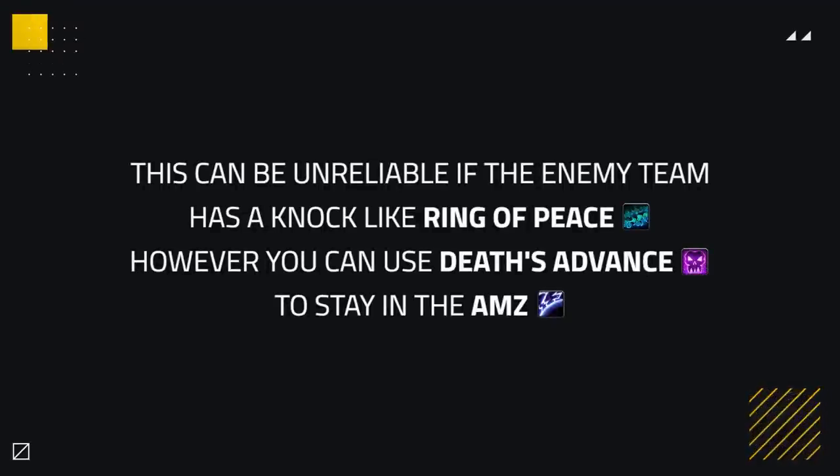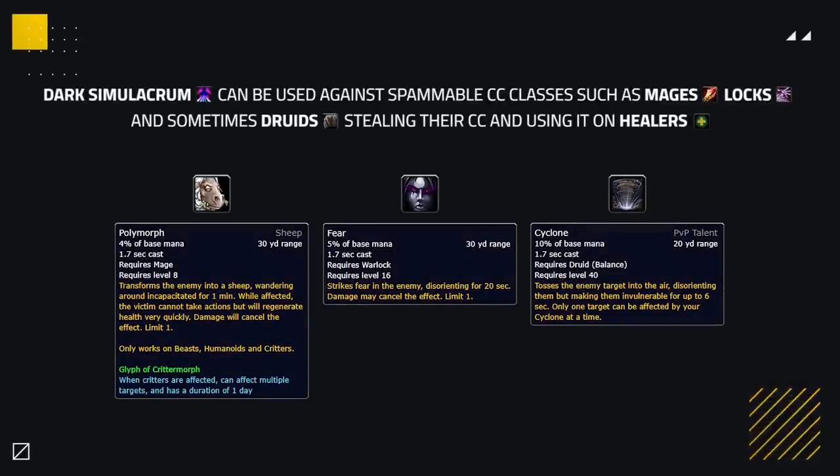The only time where AMZ can be unreliable is if the enemy team has a knockback effect like Ring of Peace, which can nullify your AMZ. However, as the DK you could save Death's Advance so you can stay in the AMZ and guarantee its safety net. Dark Sim can be a fun PvP talent to run against spammable CC, mainly Mages, Warlocks, and sometimes Druids, stealing their crowd control abilities and using them on the healers. You'll either steal these spells reliably or force the enemy casters to fake cast more, making it a win-win situation.